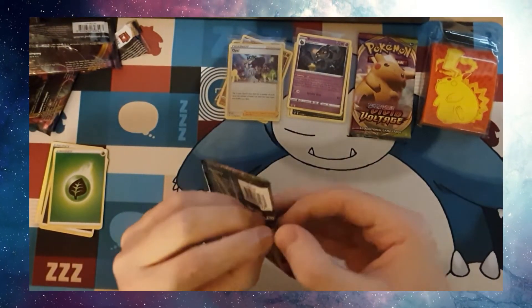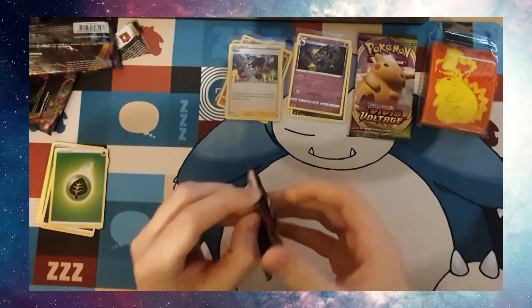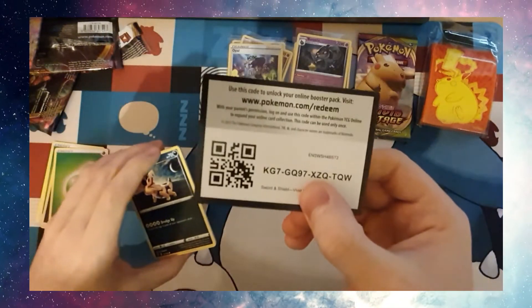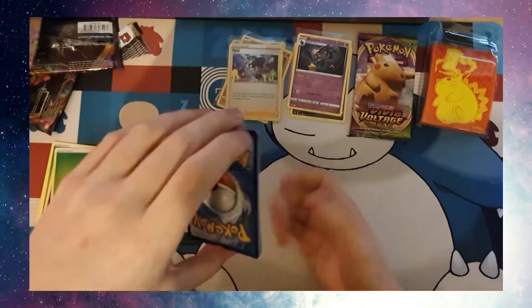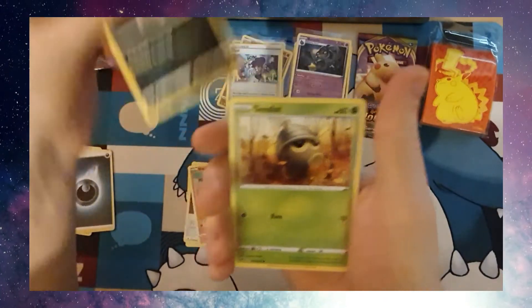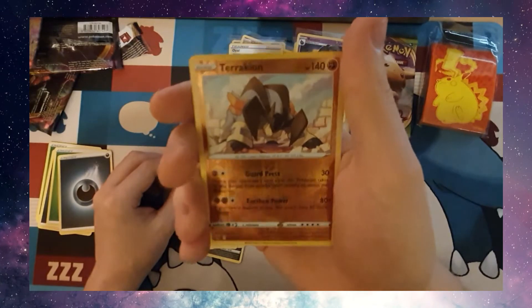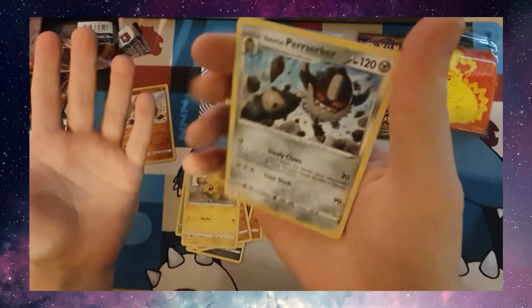Still got ten packs to go. Code card. Darkness Energy, Galarian Slim Fist, Coating Energy, Shuckle, Sandile, Sea Dot, Peak Deck, Mudbrae, Joltick, Reverse Holo Terrakian, and a Galarian Perserker Regular Rare. This isn't looking good, is it?